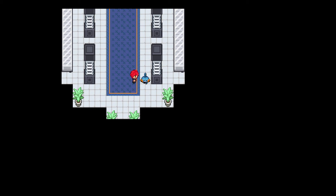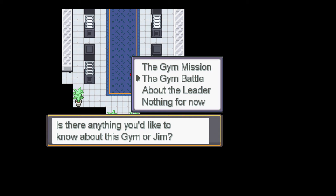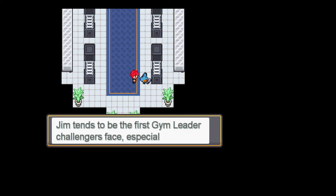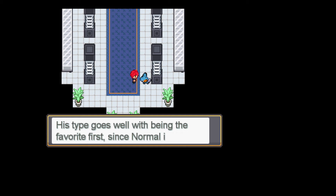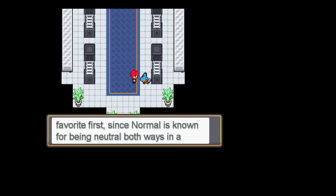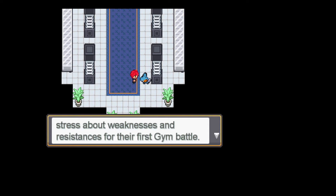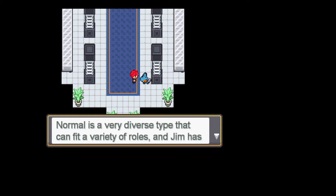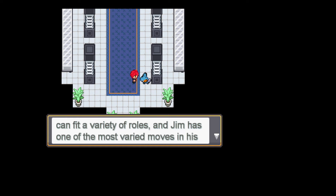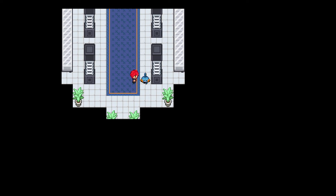When all four keys are in the slots it'll be unlocked. The gym leader tries not to be insurmountable to newcomers, especially visitors from abroad. His type goes well with being favored first, since Normal is known for being neutral both ways in a lot of type matchups. It allows many trainers not to stress about weaknesses and resistances. That doesn't mean you should expect him to be a pushover though. Normal is a very diverse type, and Gem has one of the most varied moves in his arsenal — Hidden Power. Every one of Gem's Pokemon can be considered a wild card.